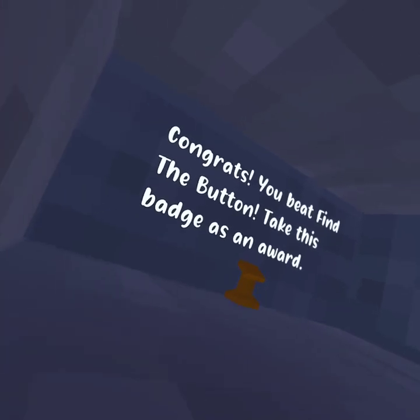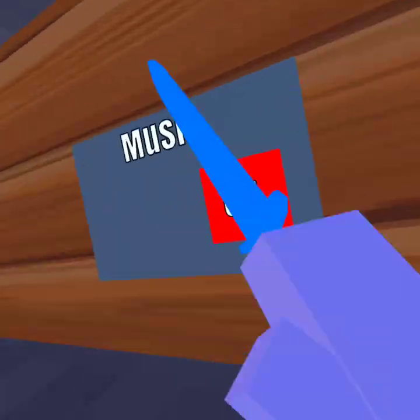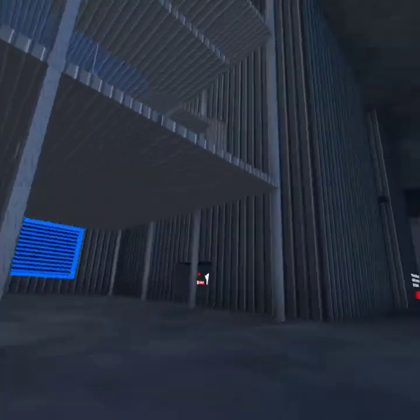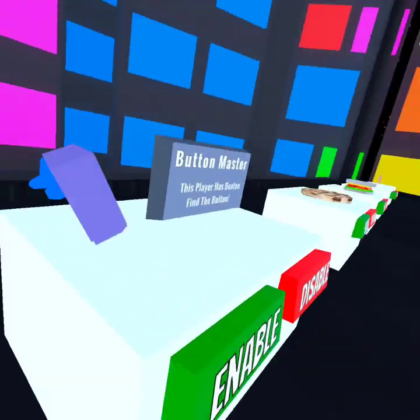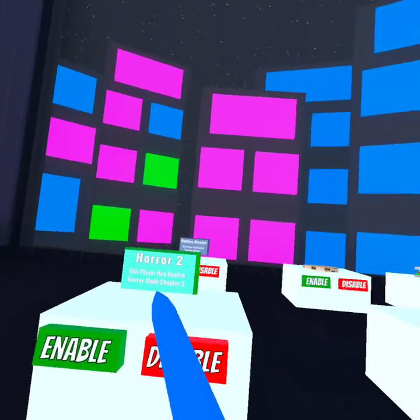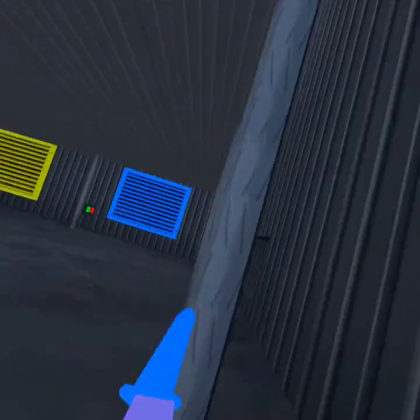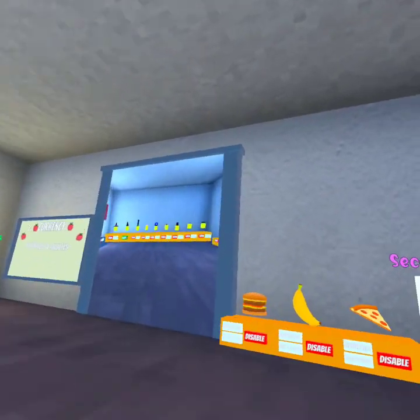Congrats, you beat Find the Button! Take this badge. Then you want to go to the collectibles - you have it: Button Master. This player has beaten Find the Button. I don't really like the badge because of the colors for some reason. But yeah, that's how you beat Find the Button in Cuberunners. Goodbye!